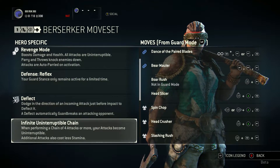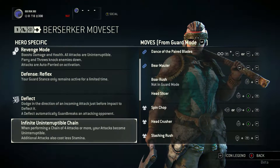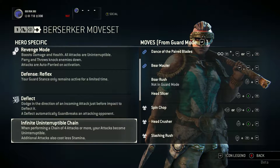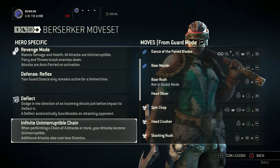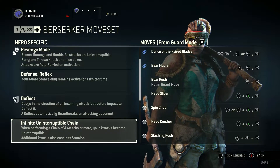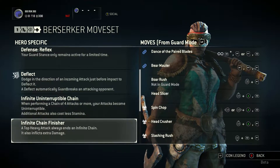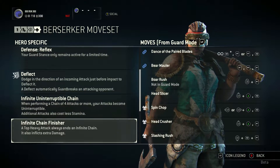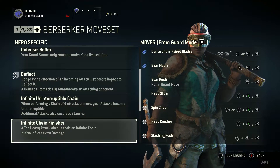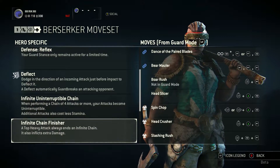Moving on to Infinite Interruptible Chain. When performing a chain attack of four or more attacks, your attacks become uninterruptible. Additional attacks also cost less stamina. It's all about this quick class that attacks with short bursts and just keeps on wailing. Going on to Infinite Chain Finisher — a top heavy attack always ends the infinite chain and inflicts extra damage. It's a finisher: after a big combo, kill them with that heavy attack.